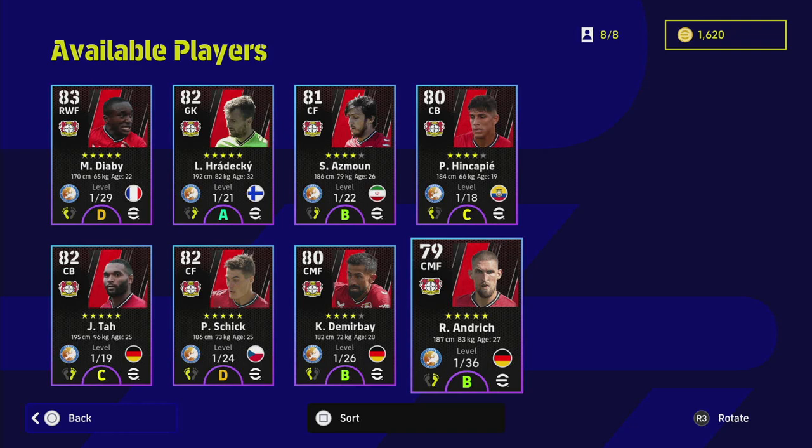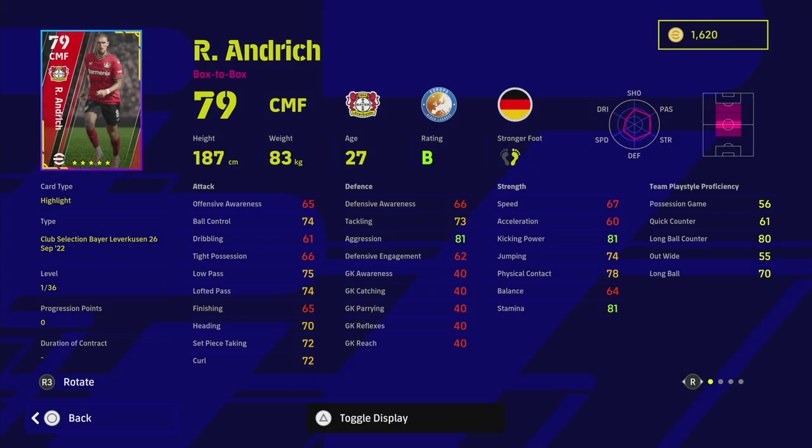Andrich is a really good player if you're looking for a starter center midfielder to get to grips with the game, because he is on B rating. If you want to spin, he does have 80 long ball counter, which is probably the meta formation or team play style proficiency at the moment. But this guy is just a regular run-of-the-mill center midfielder - he doesn't have any excellent stats. Even though he's got 36 levels and unwavering form on B rating, apart from his passing and his aggression, he doesn't really have any stats that are going to make you put him in compared to somebody you can buy for 50 to 70,000 GP.